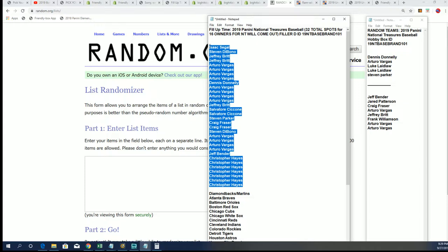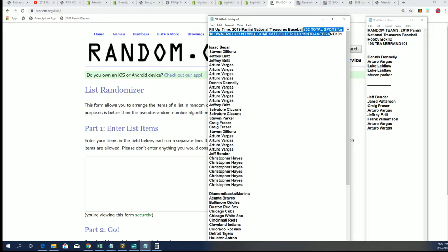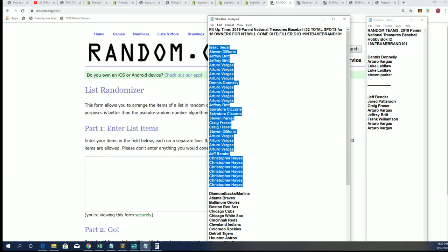This is what we're going to do right now — this is the final filler to fill the remaining 16 spots. There were 32 owners here. 16 will enter into the NT box break with their ID number. The other 16 will be shipped out a base card. It's just our way of following all the rules and regulations, so we ship out something to you. If you don't get a team, you do get a base card.